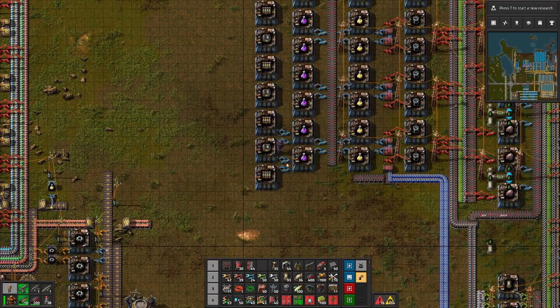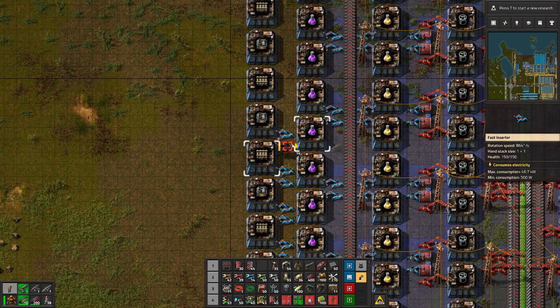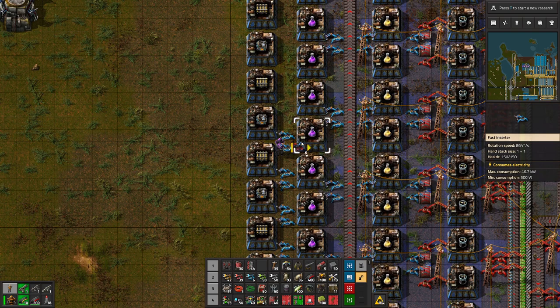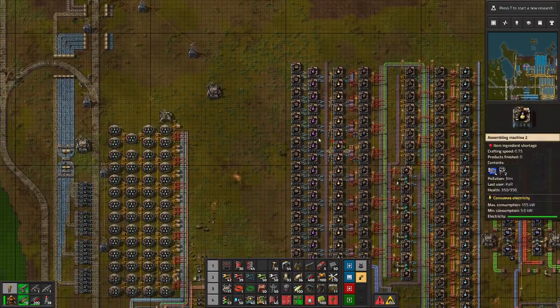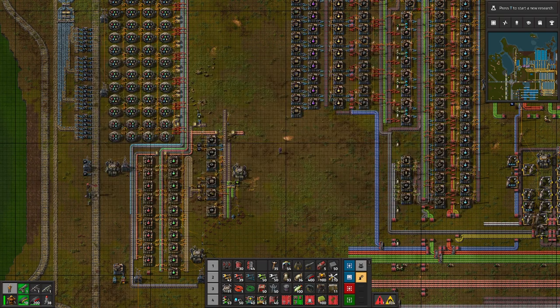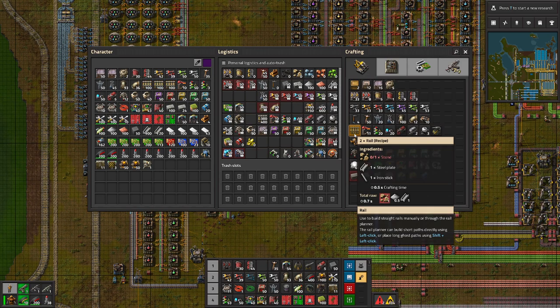Now that we have this figured out, we basically need to add lots of inserters here pretty much everywhere, and make sure that everything is being placed inside these assemblers for the purple science. So if we look at rail production — they require stone, steel and iron stick. It's half a belt of stone, half a belt of iron sticks, and half a belt of steel.